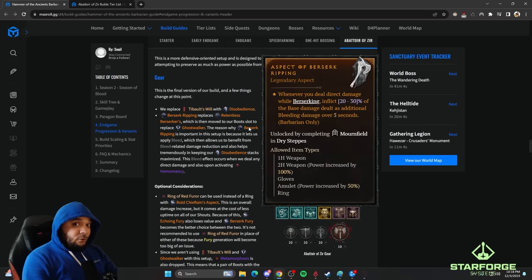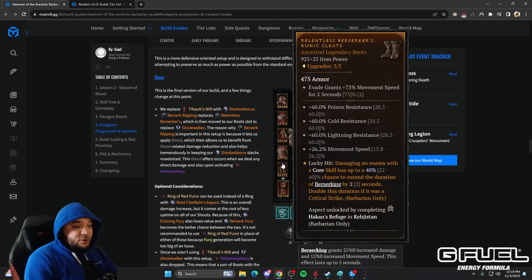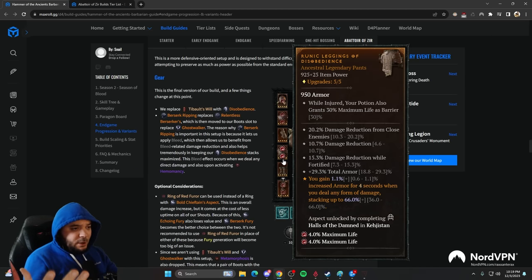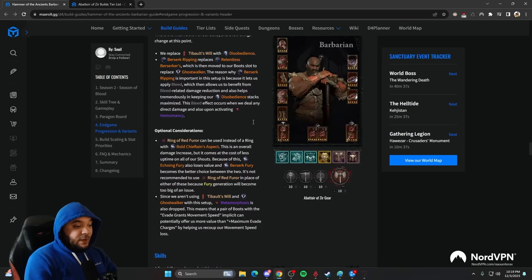The interesting thing about Berserk Ripping on the gloves is that it makes everything bleed and counts as attacks. You need 60 attacks in four seconds to maximize Disobedience and hit the armor cap. It's very easy for Ball Lightning to hit 60 times in four seconds, but not easy for other classes. Berserk Ripping is a super cute way to solve that problem.